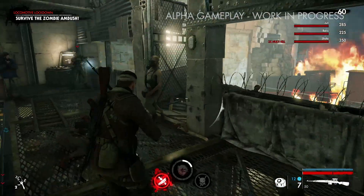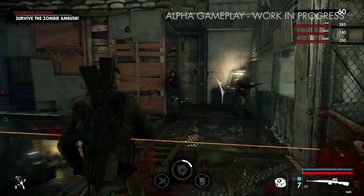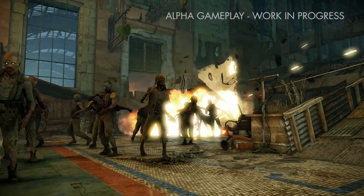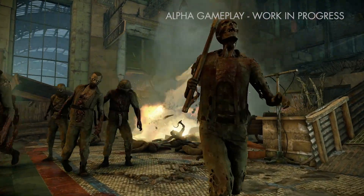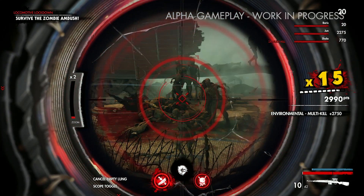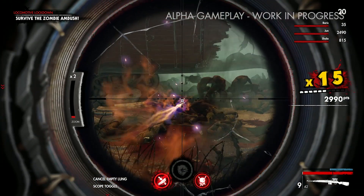Our heroes are preparing themselves to take out all these zombies. That's one of our traps, and Carl's making use of it. We've got a whole bunch of new mechanics and new cool ways for you to take out zombies in Zombie Army 4.